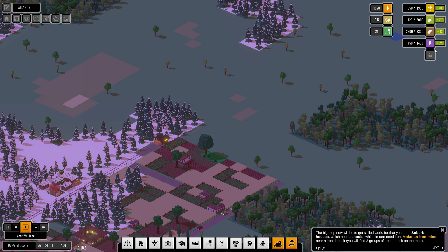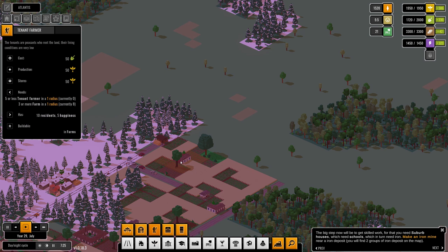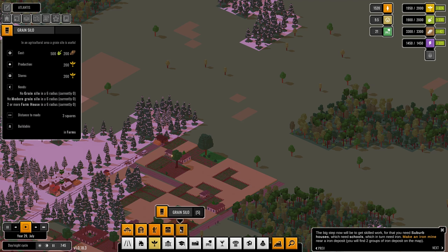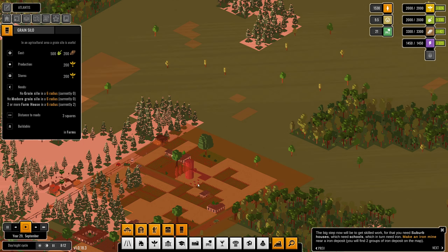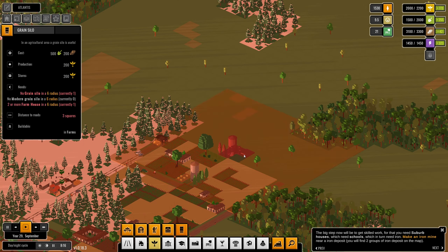We have more food, more people — everything is balancing and population is growing. I also want to add another tenant farm in here, and maybe a grain silo because those will be quite good for us. Two or more farmhouses — I think this would be perfect around here. Hopefully this gives us more and more food.